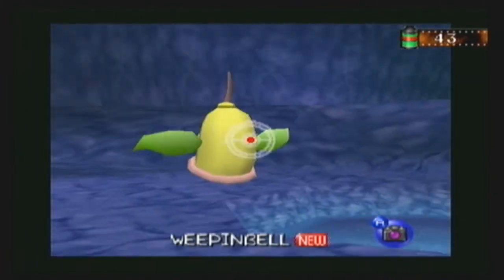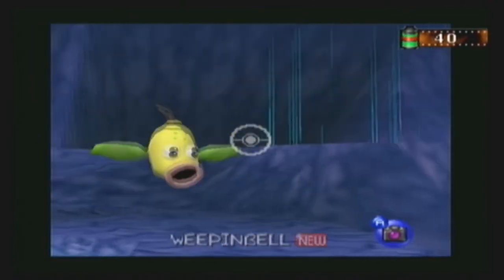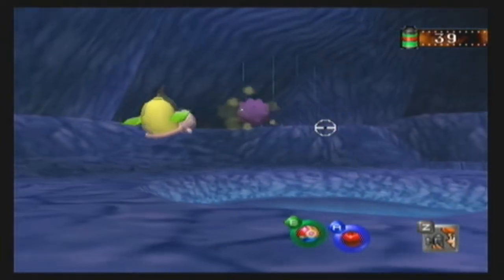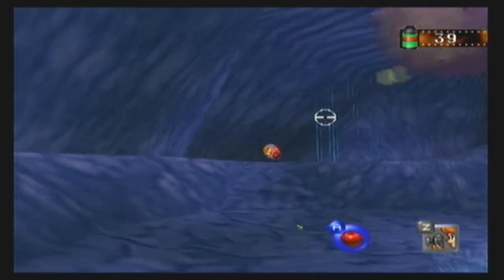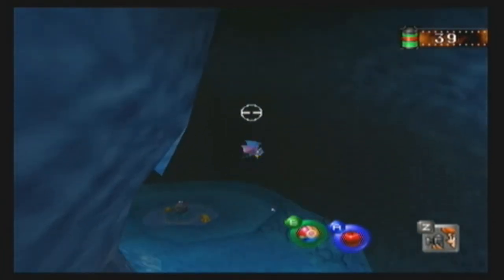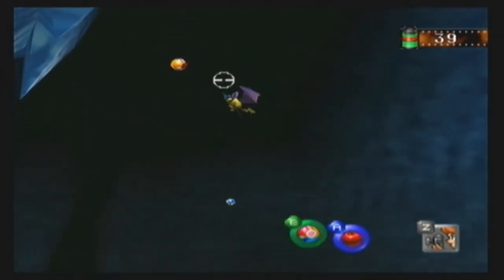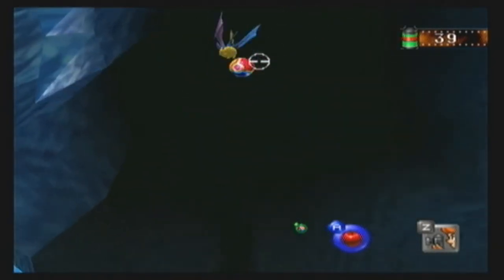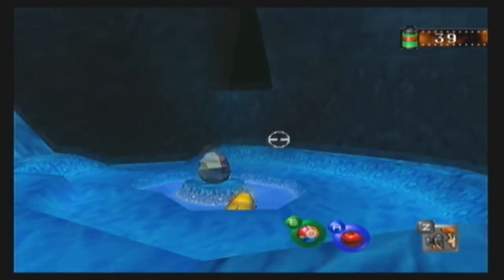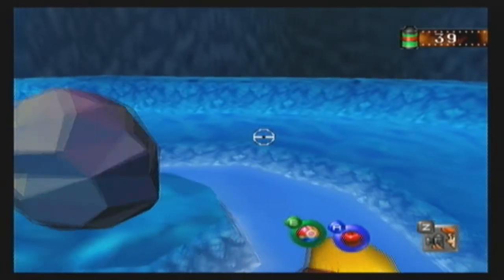And here we have Weepinbell. If I can just... dammit, I missed! This thing has the same trick as the Charizard in the volcano — if you can knock it into the pool, it basically evolves into Victreebel. It's a hard thing to get, but it's definitely worth it. If you manage to hit that Zubat over there with the Pester Ball, you're going to get one really valuable special Pikachu picture. Sadly, I missed miserably.